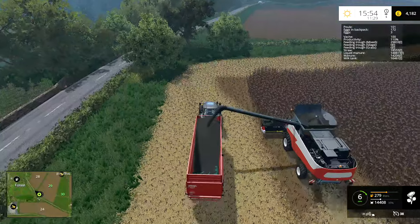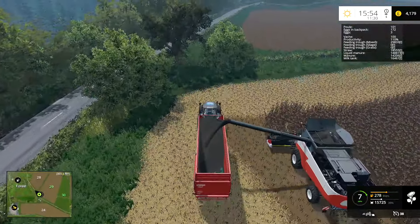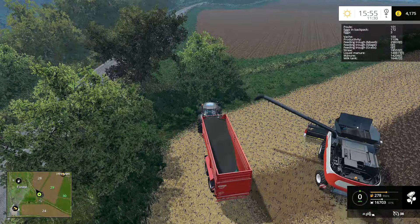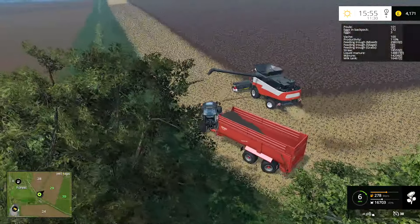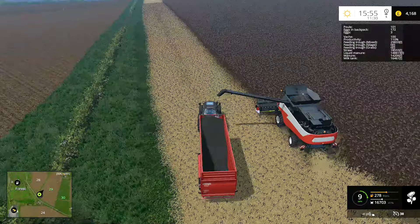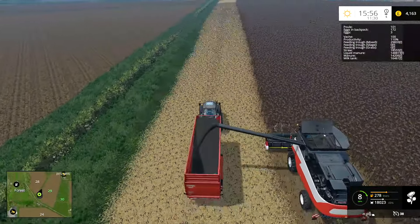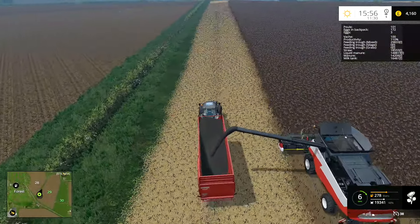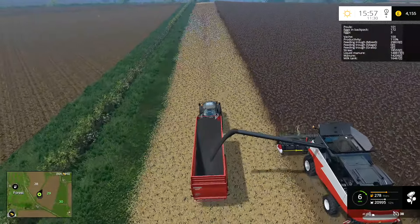One thing with this hired help is it doesn't stop on the corner to let you finish the load. Oh, he is going on round - well, I will come back underneath him and catch him. I think we can get three loads into this trailer. It's quite a big trailer, so that means we're just going to be twiddling our thumbs while the combine goes around the field again. I might actually just let it go around the field once more.